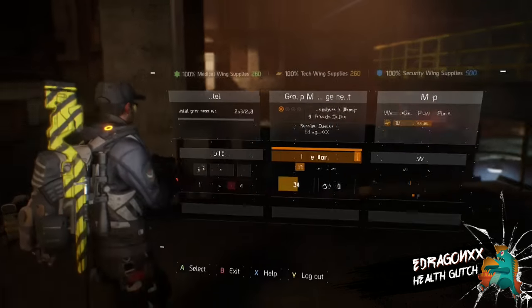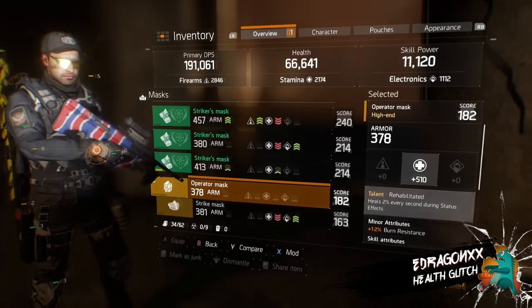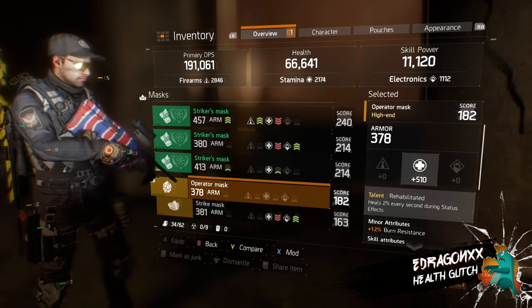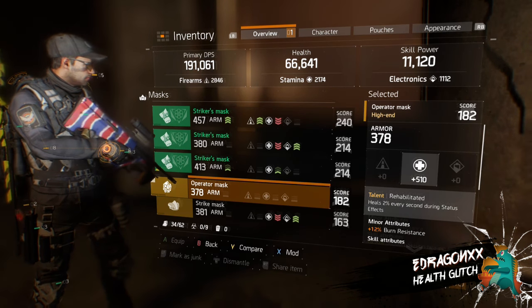Hi everybody, today I will show you guys how to activate a health glitch in The Division. For the health glitch, you will need a mask with the Rehabilitated talent. The talent heals your health every two seconds during a status effect.